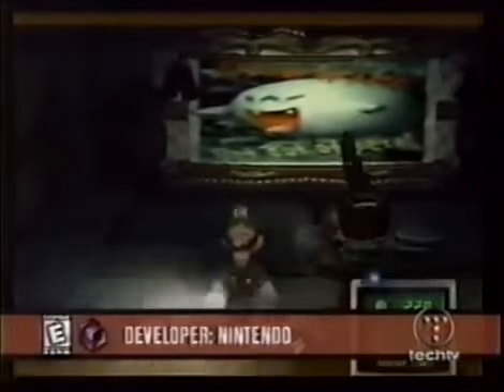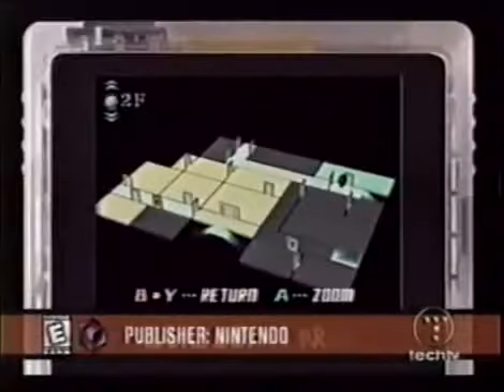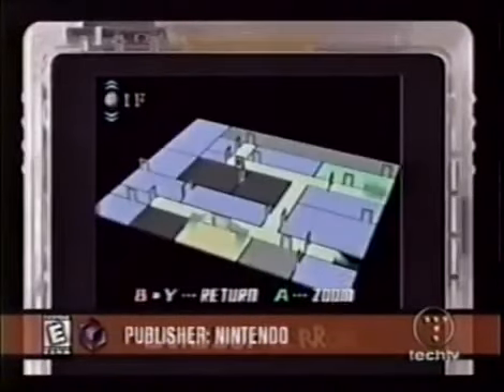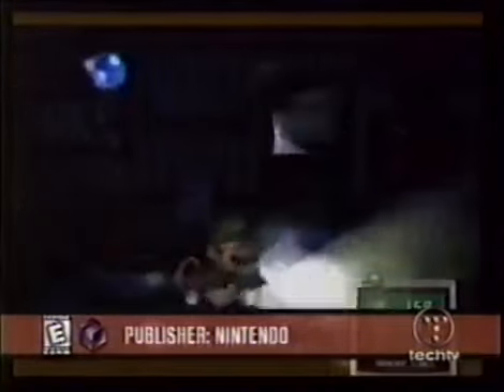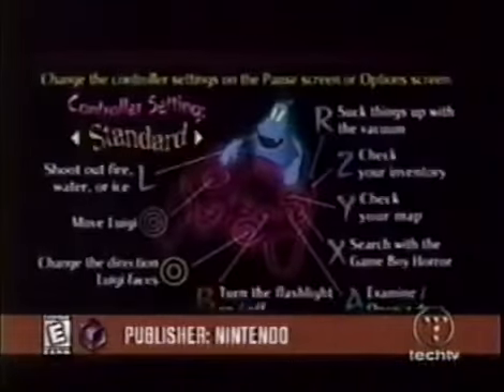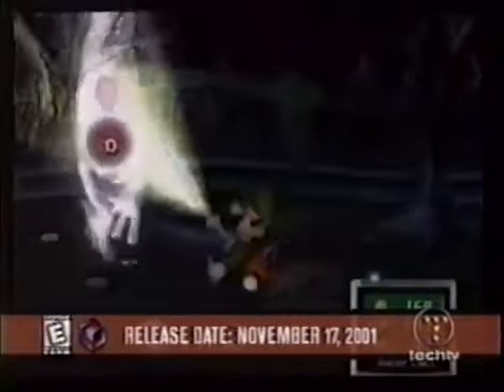And you don't do it by jumping on their heads — it's more civilized. You use a flashlight to freeze them and a vacuum to seize them. You also have a Game Boy Horror that allows you to get some clarification on your situation. The AI is clever — naughty ghosts will pop up behind Luigi when you least expect it. The two joysticks on the GameCube controller allow you to work the game with ease: the main stick controls Luigi, while the little stick controls his perspective.